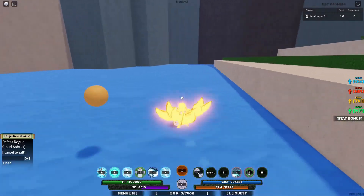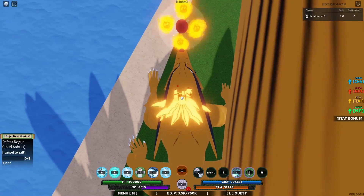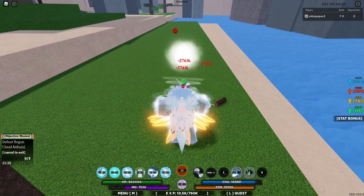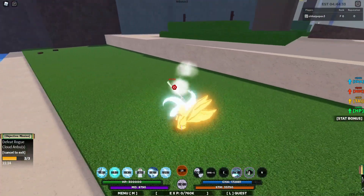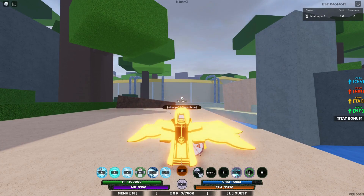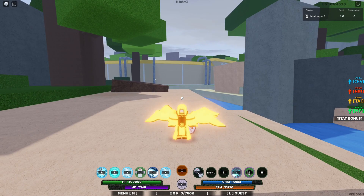I'll show you the Kurama one more time. You just aim where you want to shoot the tail beast bomb and shoot that out. And yeah, that was the Death Reaper Seal if you hadn't seen that before as well. But yeah guys, the final stage of the Kurama Jin — it's pretty dope honestly, and it gives you a good amount of speed as well as some good buffs, as you can see on the right side of the screen.